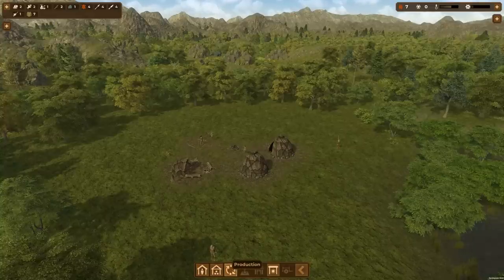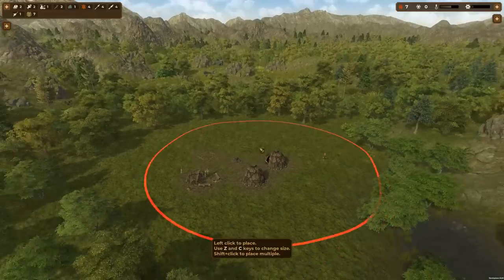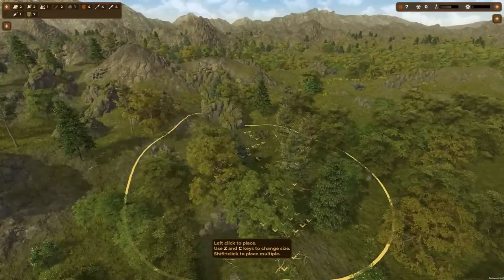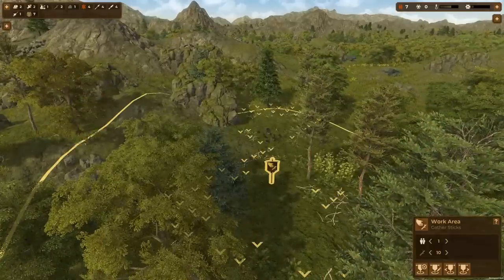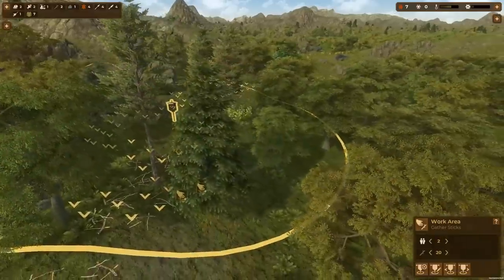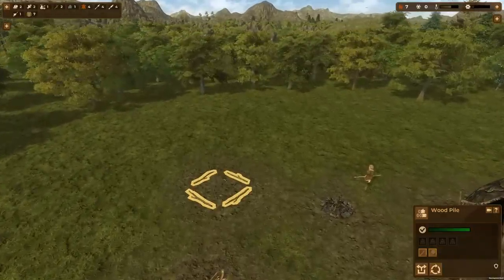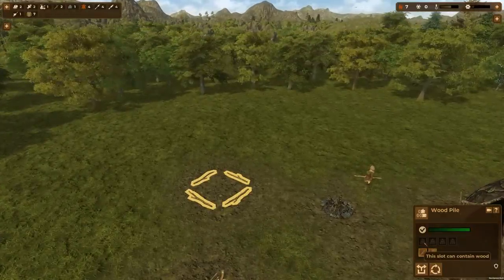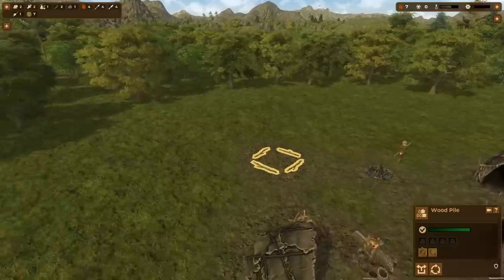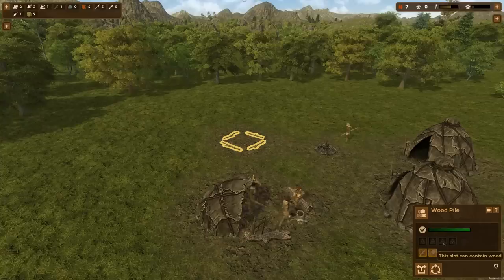I'll place a work area for gathering sticks. Rather than individually selecting each pile, putting a huge work area is a lot more convenient. I can say I want at most two people working on this and gather up to 20 sticks, and the game will automatically set people there until the quota is met, then they'll stop. We've got a wood pile currently empty — we can store sticks and logs in it, with four stacks total of each, capping at about 10 per stack.